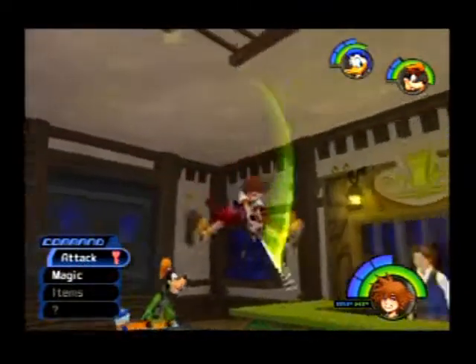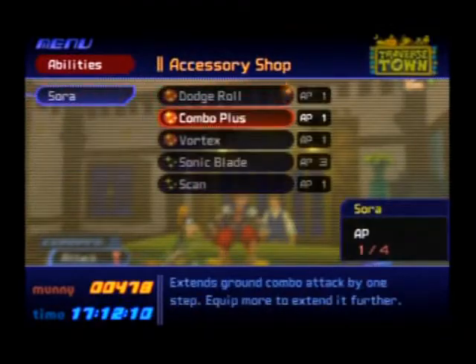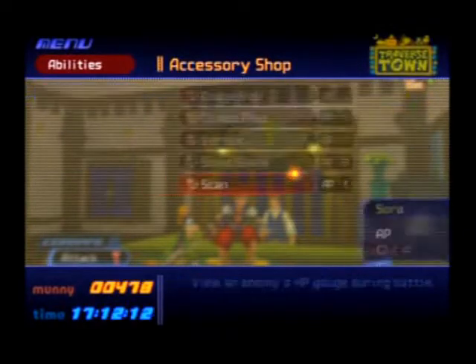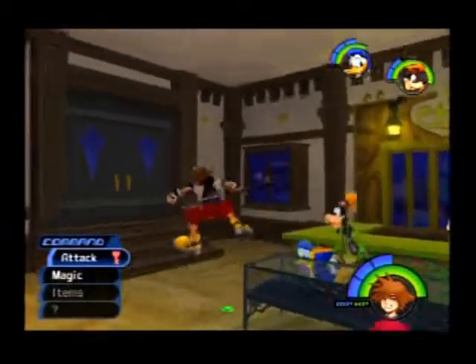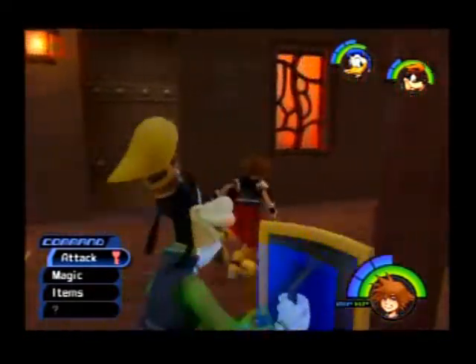What's up everybody? It's LinkinJack20, and welcome back to the Let's Play of Kingdom Hearts. Before I do anything, I'm gonna quick scan, because I should have done that in the last part. Anyway, we did some stuff. We found Riku, learned that Maleficent was here — and she's probably gonna be doing something bad. We also learned that Sid has a new job, and I want to know what that new job is.